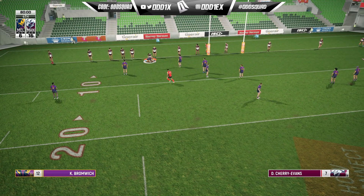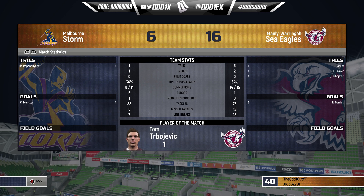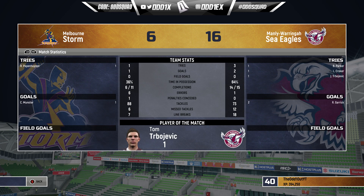Siren sounds and that's it — full time! We come away with the win: Manly over Melbourne Storm on max settings, 16 points to six. Tom Trbojevic picks up man of the match. Looking at his stats: nine runs for 97 metres, 10 tackles, one missed tackle, four line breaks, two tackle busts — pretty solid. As always, if you enjoyed that and want to see more Rugby League Live 4 content, hit that like button, subscribe to the channel if you're new, and I'll see you later.